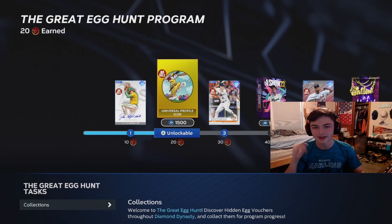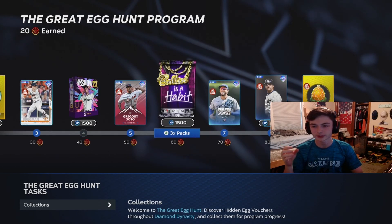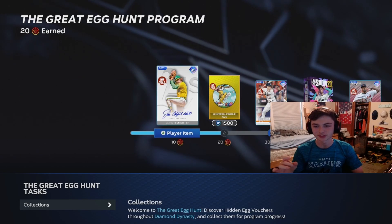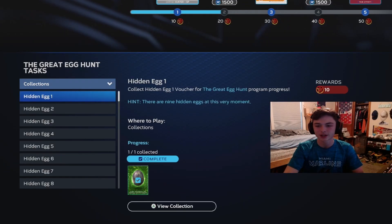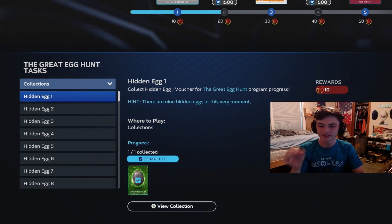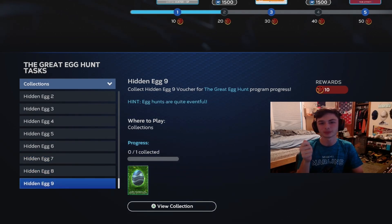So this is the Great Egg Hunt program with five nice cards in here as well, which are pretty good. It's actually an interesting way to get these. So let's show you how to get these and then I'll go over the cards. The only thing we have here is the collections, and they give you these little hints that you have to figure out to be able to get these eggs. I'm going to show you guys how to get all of them today.